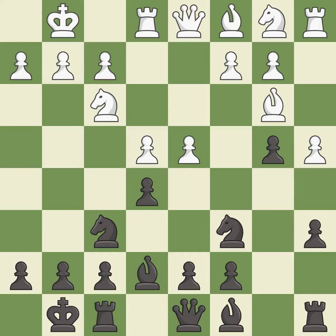b4 takes space on the queenside and controls the c3 and a3-squares. The bishop is ready to be developed to an active square. The pawn is now adequately defended. This is an equal trade — after all captures, it is an equal trade. It is the last book move.